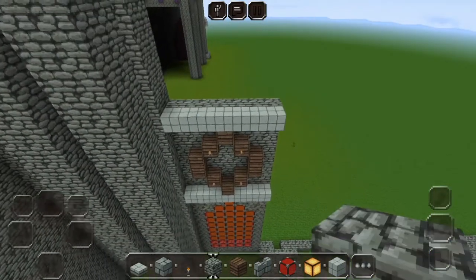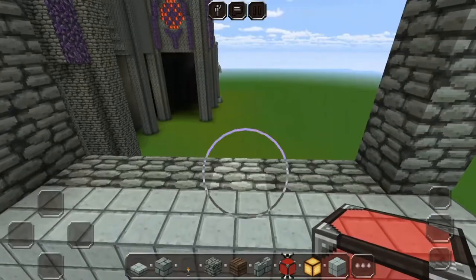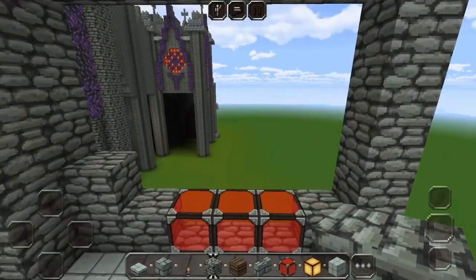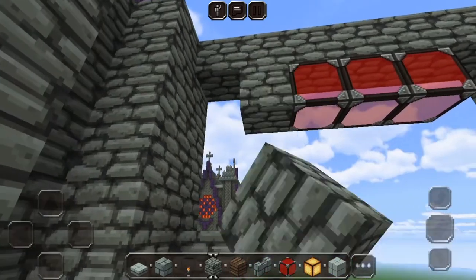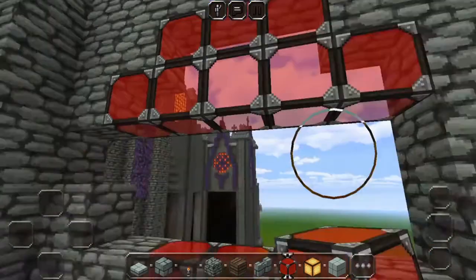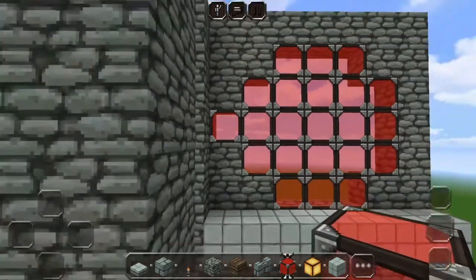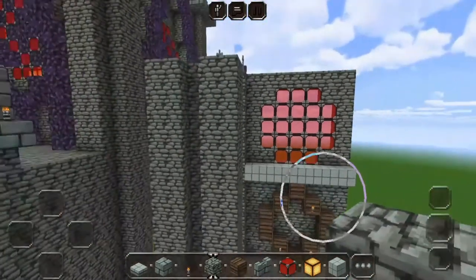For the final part we're gonna bring the wall up all the way so it's exactly the same height as the pillar. Here's gonna come a window in the middle — we're gonna do it three wide. Then this part we're gonna cut out those, and same here in the middle, it's gonna be three — cut out those parts. Then here you're just gonna fill it up till there, and your window is not really all the way circular but that's okay.